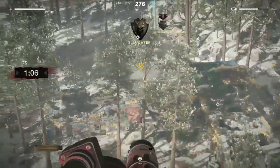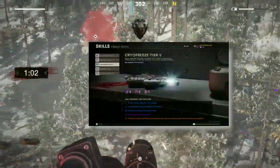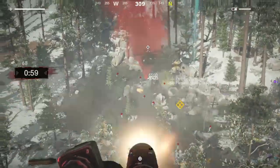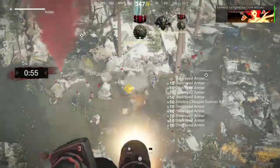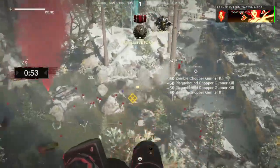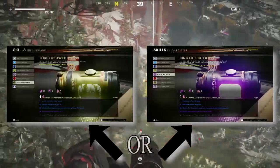In terms of the ammo mod, I primarily use Frost, fully maxed. With this being fully maxed I can effectively freeze a large portion of a train at once to easily get headshots. For my field upgrade I use either Toxic Growth or Ring of Fire.